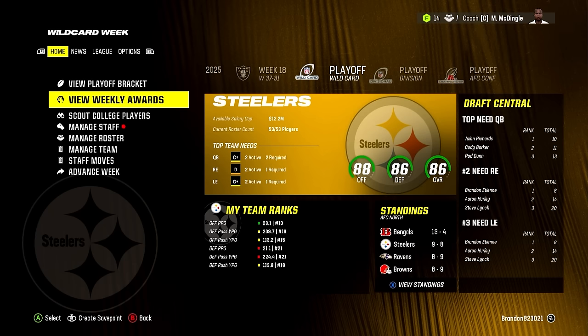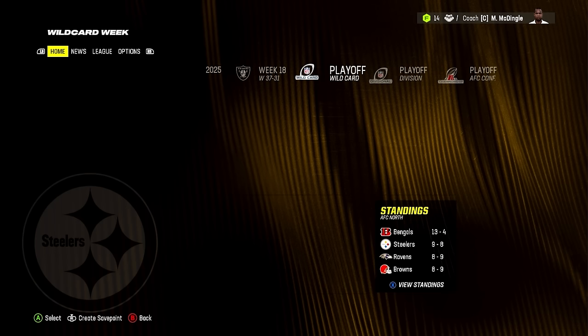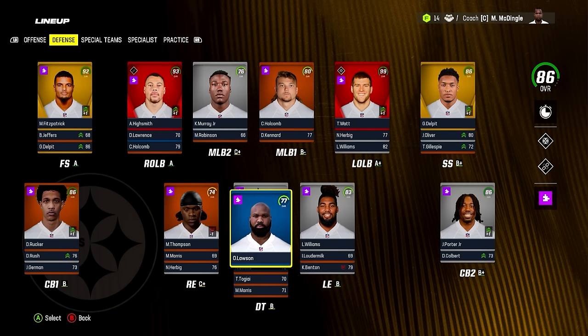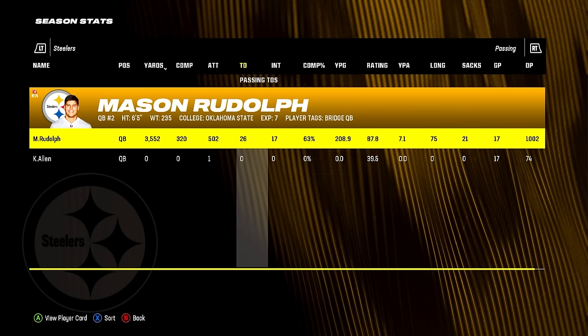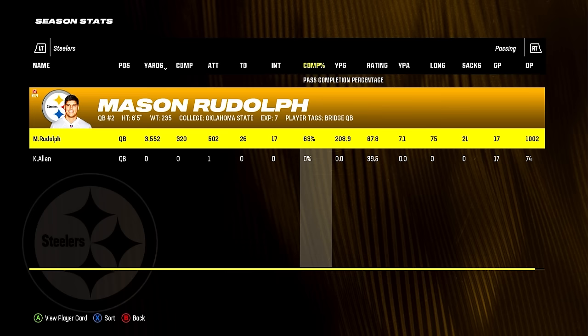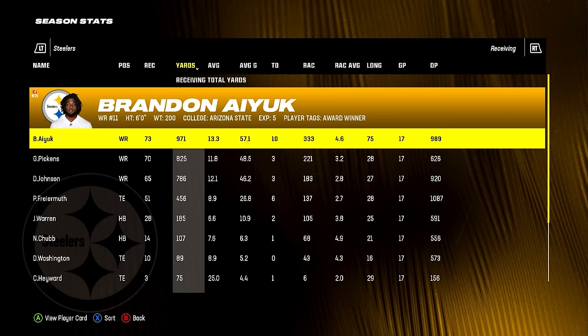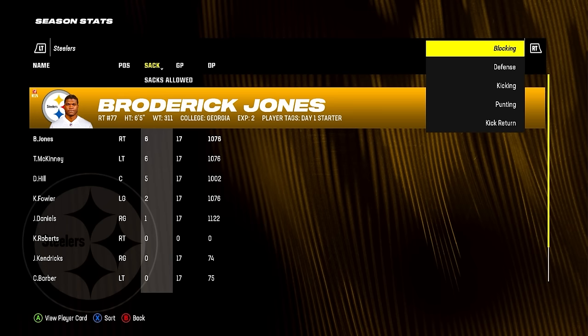We finished nine and eight — finally a winning record! Our offense got a lot better in the second half and finished 10th in points per game. The defense was still not good but better than at midseason. Good call to switch those playbooks around. Mason Rudolph: 3,500 yards, 26 touchdowns, 17 interceptions — still a lot of picks. Nick Chubb was really good: 1,300 yards, 5.2 per carry, 17 touchdowns. Brandon Ayuk was our leading receiver with 971 yards and 10 touchdowns. Pickens was solid, Johnson was fine. The blocking was really good — surprisingly, it's not the offensive line's fault that Mason Rudolph sucks.